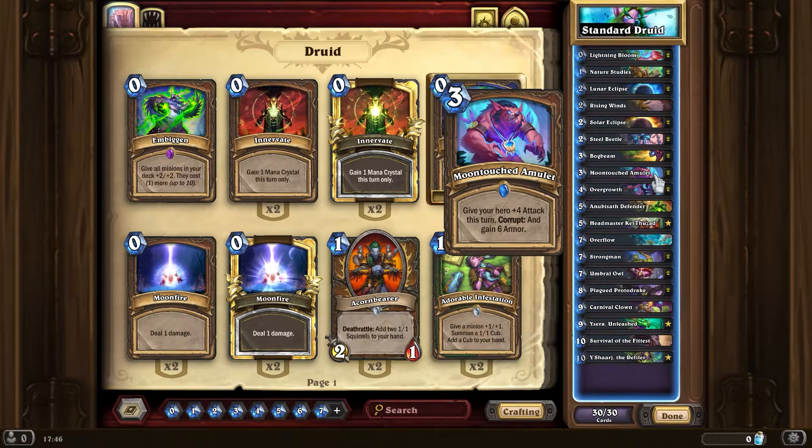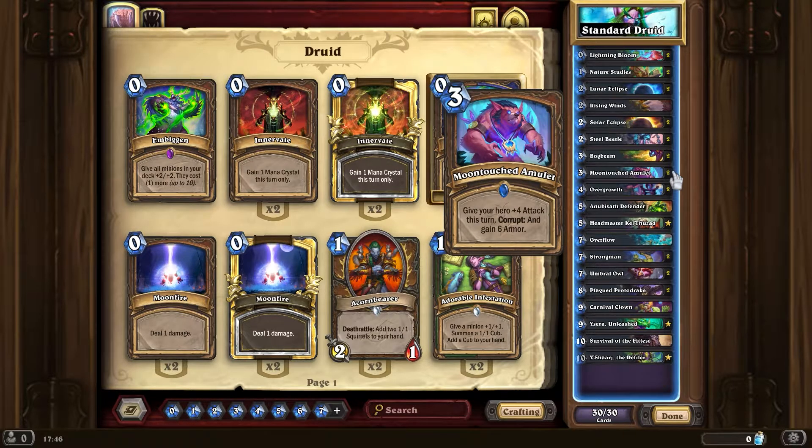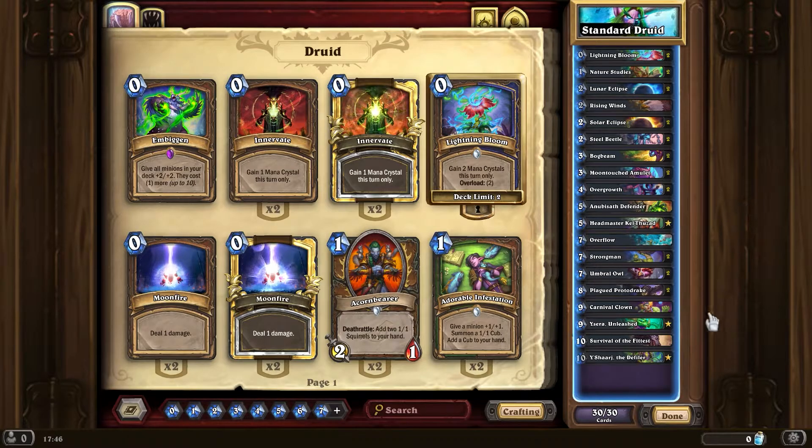The Moon Touched Amulet is going to straight up kill something and get you 12 armor. There may be some Shield Slam-style effects because there's a lot more armor for Druid now. Armor has always been a thing for Druid — not as much as Warrior, like Branching Paths — but it's always been a thing, and it's really cool to have that.